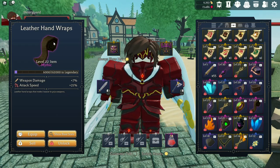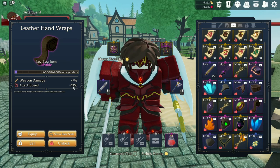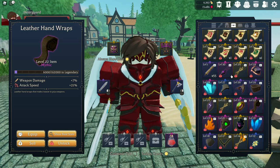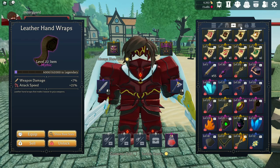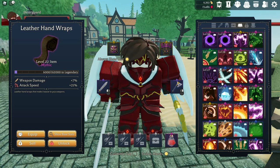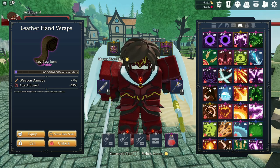At level 22, we're going to get Leather Handwraps. Leather Handwraps is going to increase your damage and attack speed by 21% at the mythic tier. That's pretty good — it's probably one of my more favorite items. The lovely content creator I mentioned and put links below for uses this and I was like, oh my god, this works amazing. Definitely something I would recommend.